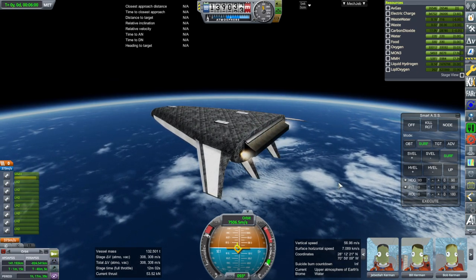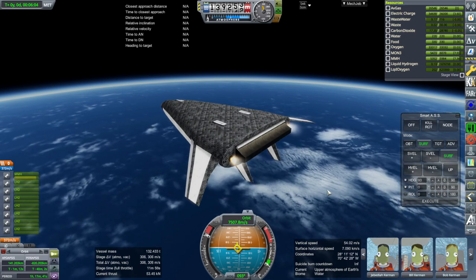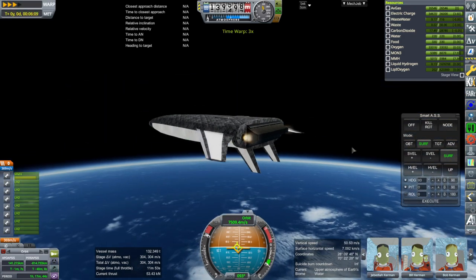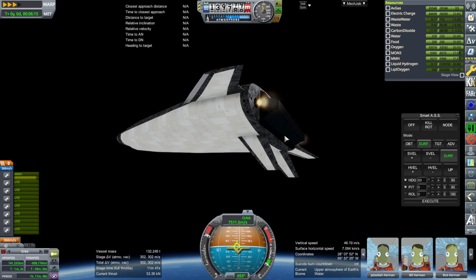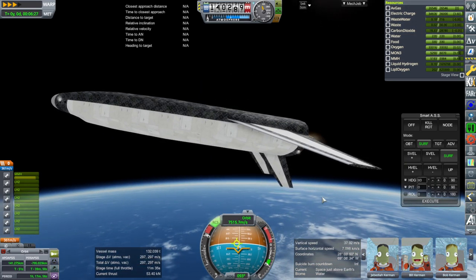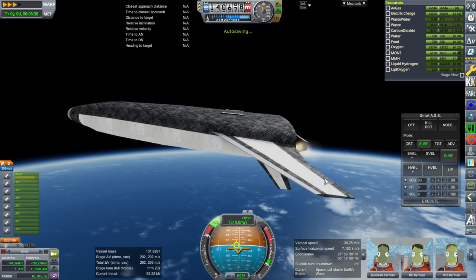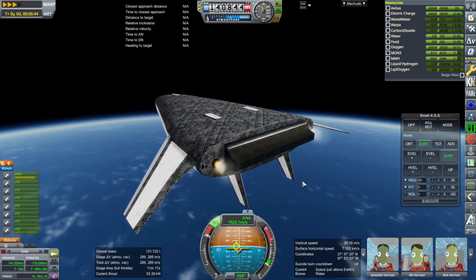We could have probably done ourselves a favor by igniting the OMS engines now. We do have little plumes on them. We just dump the low-efficiency fuel. Now we're just on the OMS engines. And if we get to orbit, we're not coming back down. That's with 15 tons right now. The OMS engines definitely do not gimbal here, so the RCS is active — the RCS seems to be working.